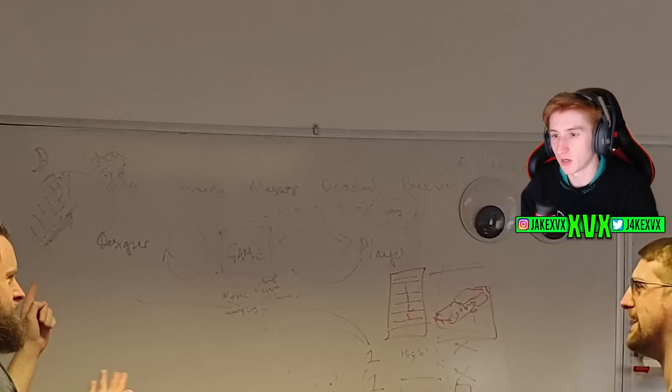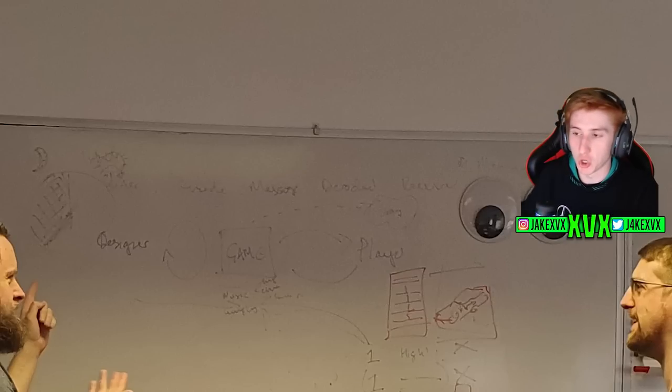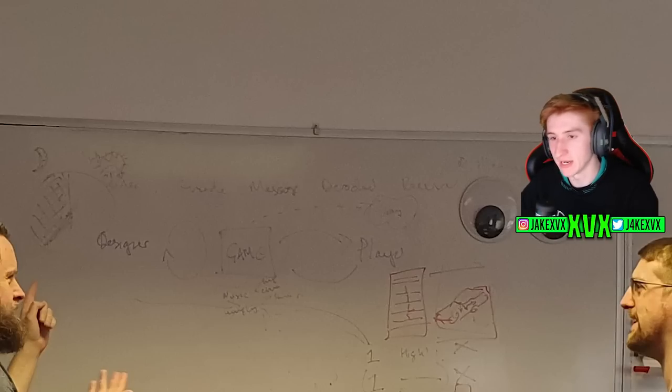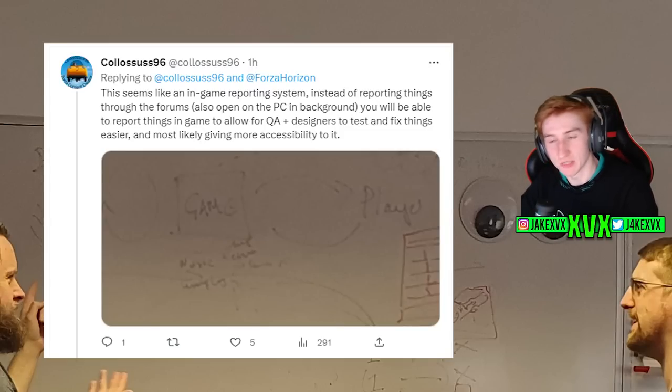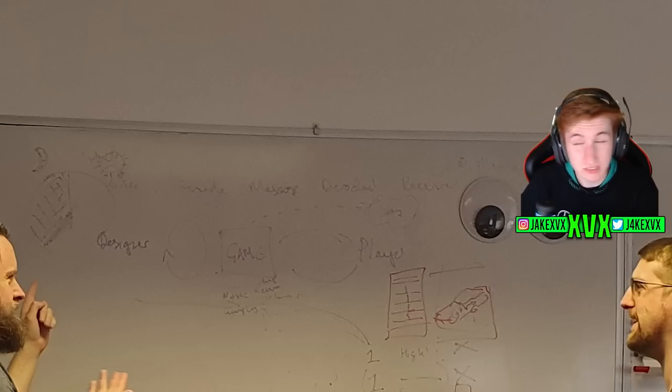We've also got the words designer, game, and player on the whiteboard. These all seem to be related — there's a box with the word game in it with an arrow going to player and then coming back. Someone on Twitter had a good idea that this could mean an in-game reporting system, instead of reporting things through the forums. It looks like we might be getting some kind of loop between the designers and the players where they can connect, report issues, and fix them or add to the game.